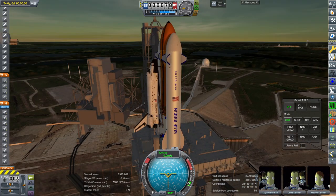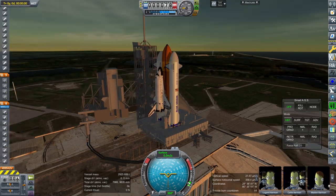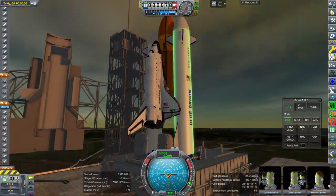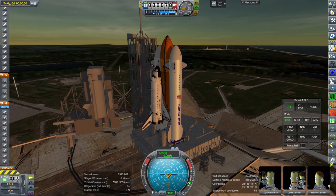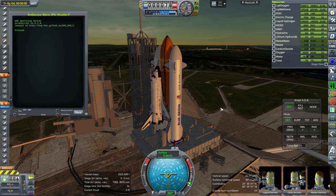I fixed the nose cone issue. I doubled up some of the little Separatrons in the hope that we would separate a little bit better, and moved some of them. We'll see if the net effect is a proper separation or not. It's dodgy — let's put it that way. So here we go again with this contraption.